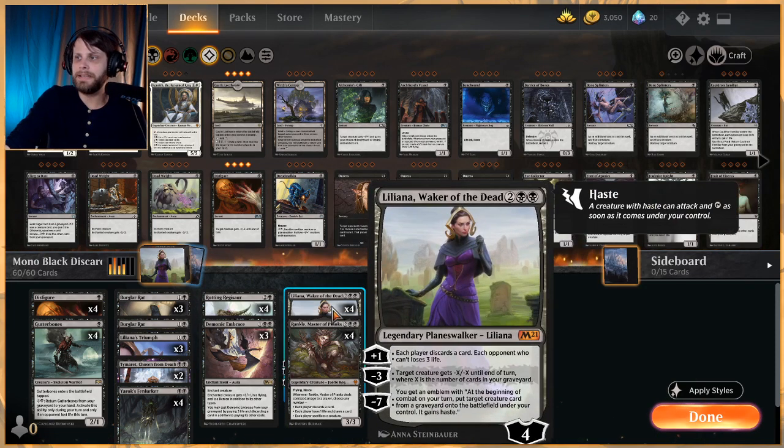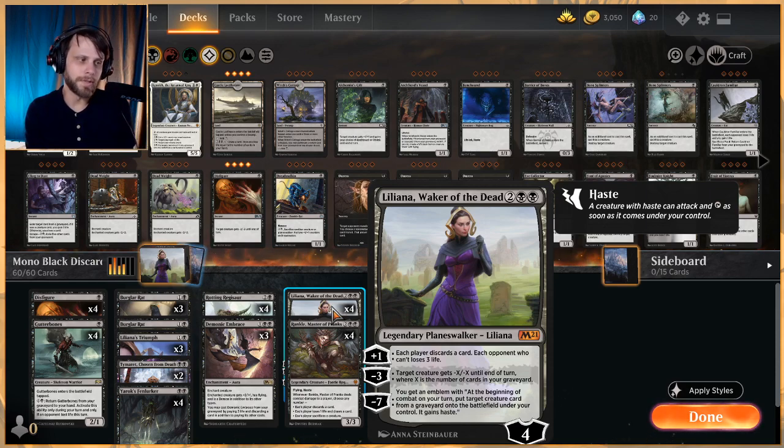Because a lot of our creatures are things like Gutter Bones or Burglar Rat, we don't care if we have to sacrifice them — we can get major hits with Rankle. Lastly, Liliana, Waker of the Dead from Core Set 2021: four loyalty for four mana. Her plus one makes each player discard a card, and each opponent who can't loses three life — a built-in finisher. Her minus three gives target creature minus X/minus X until end of turn, where X is the number of cards in your graveyard.